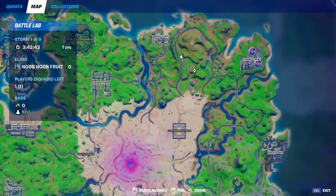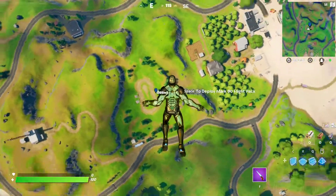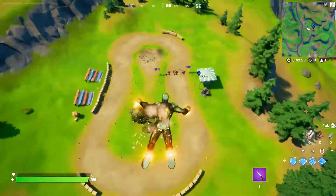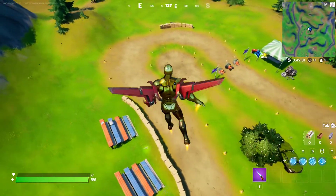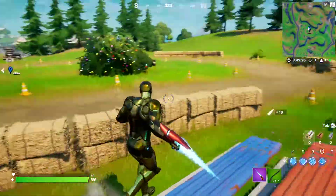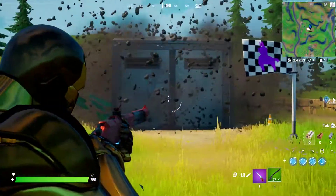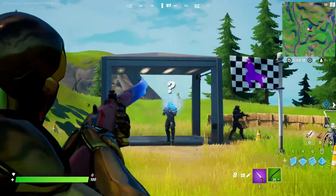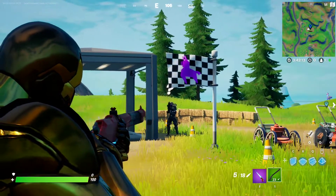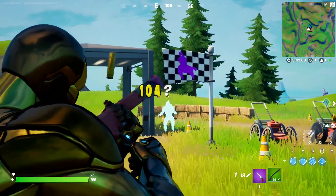The next spot is called Mow Down, right behind the Orchard, where we are. There's the patch of sand where they spawn. Can they see me inside a bush? So you can just kill them when you're inside a bush — they cannot tell. That's good to know.